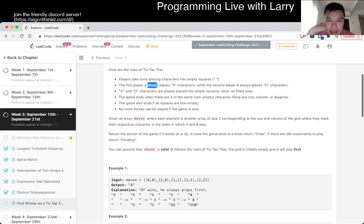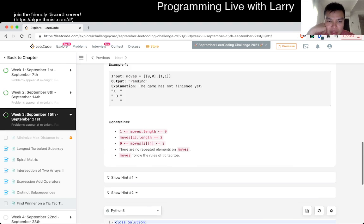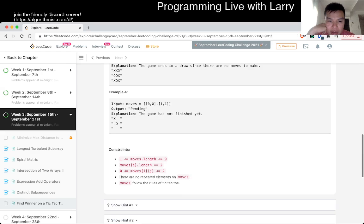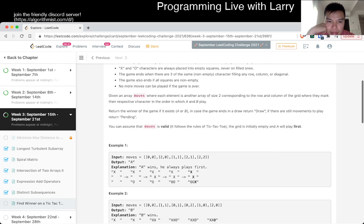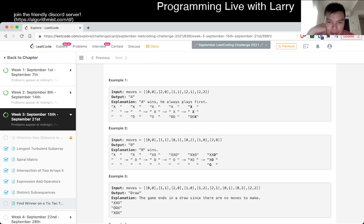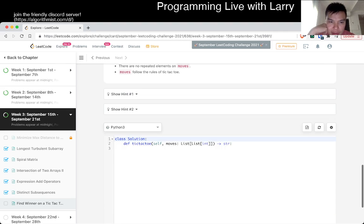A is X and B is O. This seems pretty straightforward considering that this is a 3x3 grid. They give you the moves instead of the board state — okay, that's fine too. Let's get started.